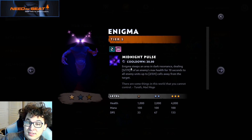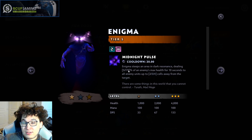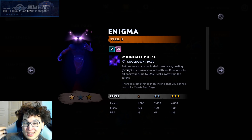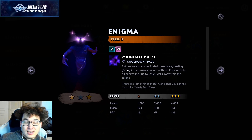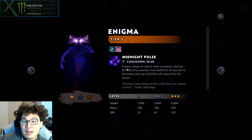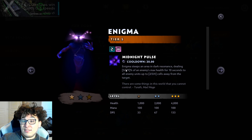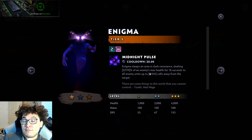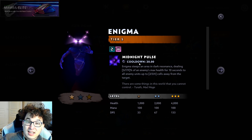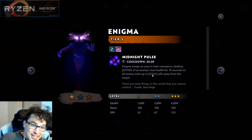Enigma's midnight pulse deals pure damage — it's percentage-based on the hero's HP and will go through magic or armor resist, including the knight's passive. That's why this is really important. Rule number one: if you want to counter knights in the late game, start stockpiling Enigmas. You want to get Enigma level two. It goes from 5% to 7% per second, so from 50 to 70 over 10 seconds — a huge upgrade. The range also goes from a 5x5 (25 cells) to 7x7 (49 cells), almost doubling in size.